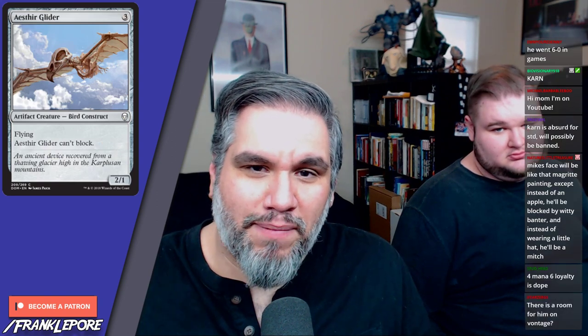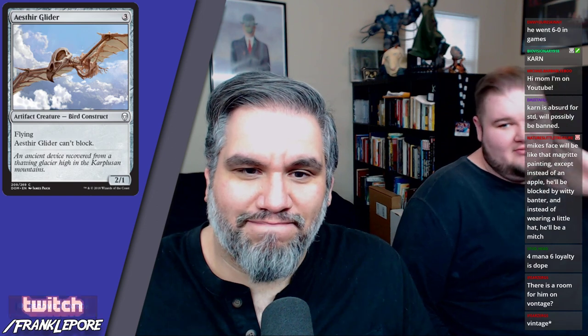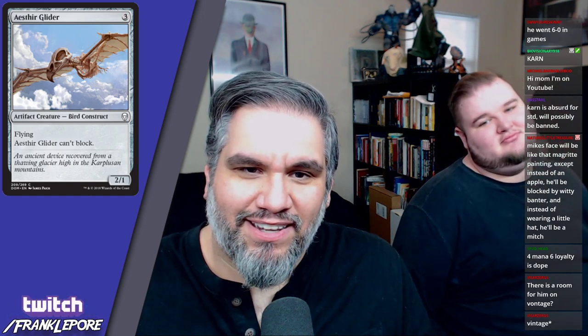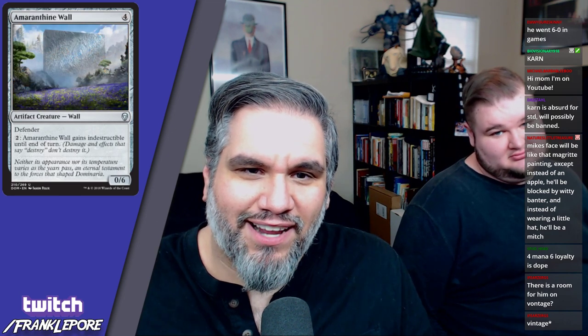Ace-Tier Glider — three mana for a two-one flyer that can't block. Staple draft card. It's a bird construct, it's got a cool little bird skull, and that's about the end of it.